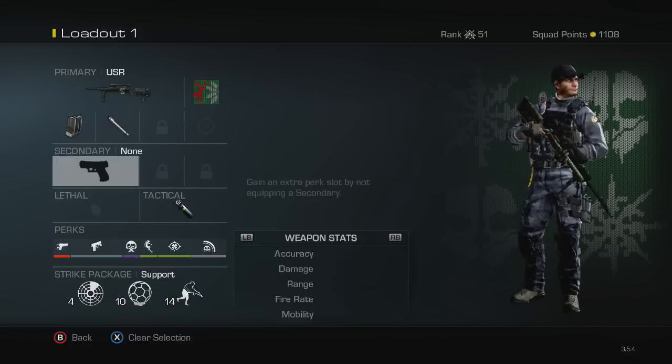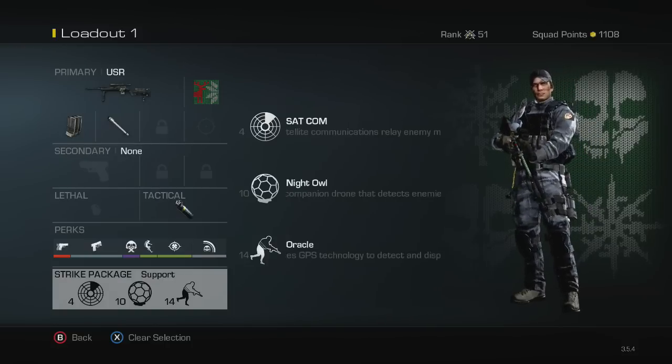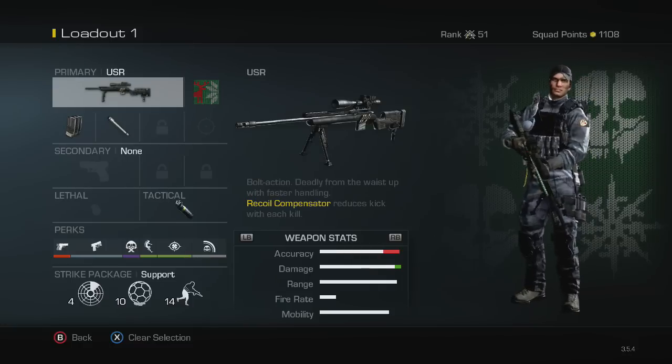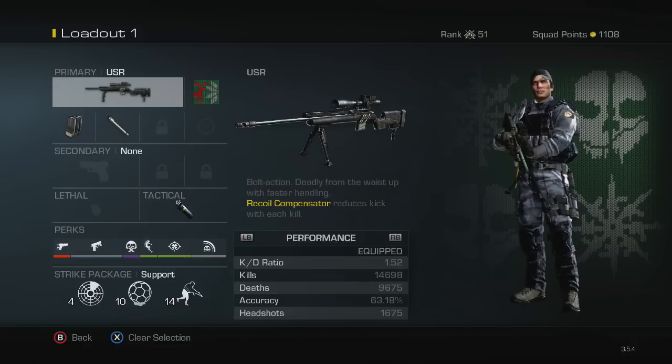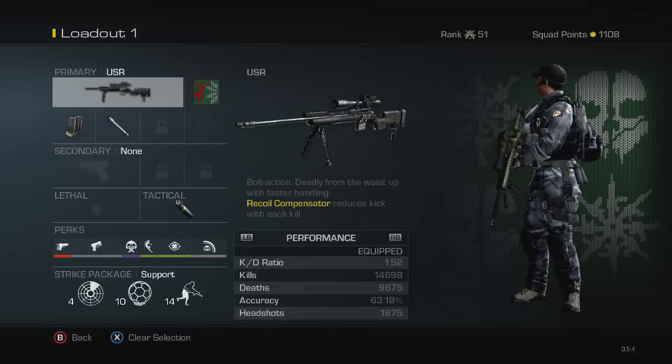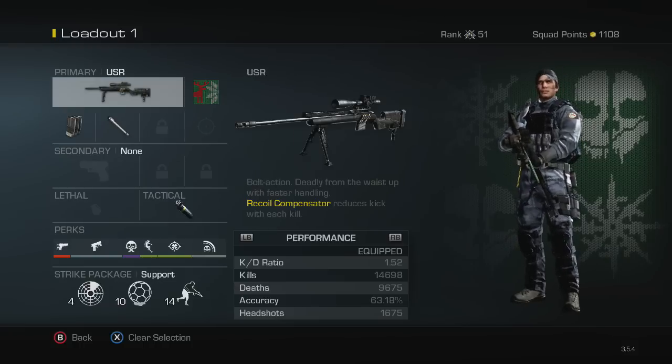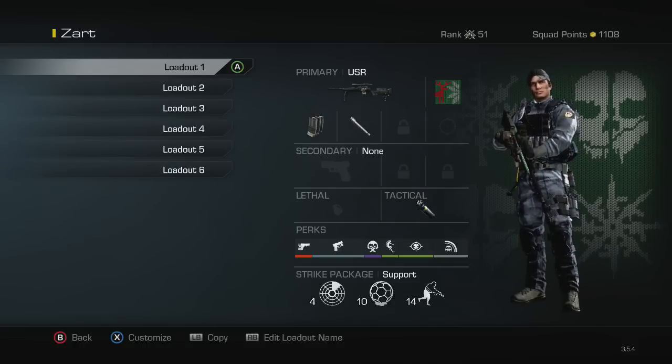That's pretty much my favorite loadout class. My stats for the USR: 1.52 KD, almost 15,000 kills, almost 10,000 deaths, 63% accuracy, and 1,675 headshots. I use this gun the most — like I said, it is my favorite.